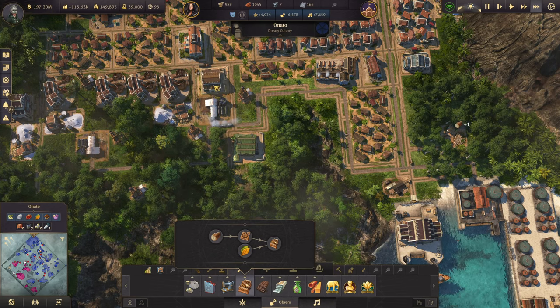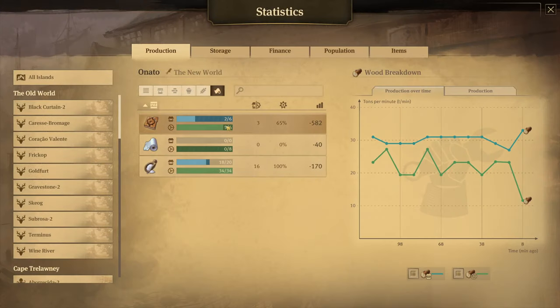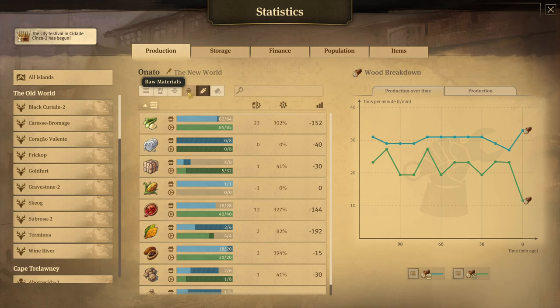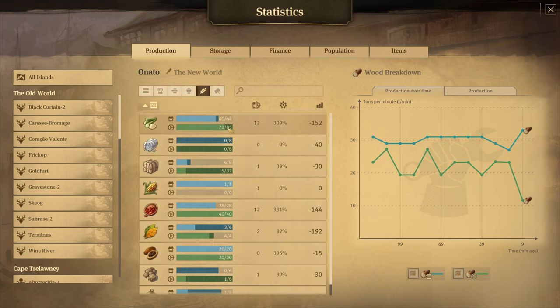And now how does production look? Production: wood veneers — six out of six. Tobacco — we're not producing enough, but we have a pretty big stockpile. Sugar — we're producing way more than we need. Sugar cane — we are producing enough.